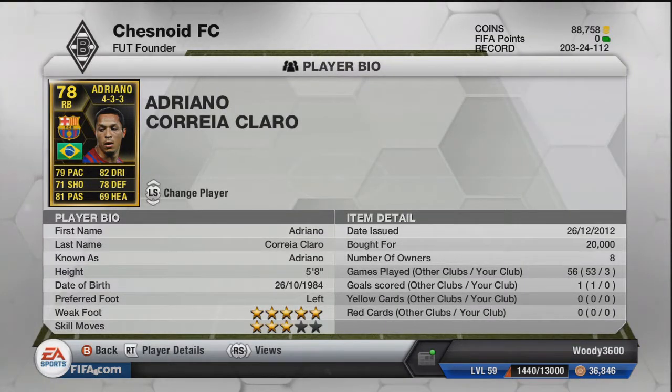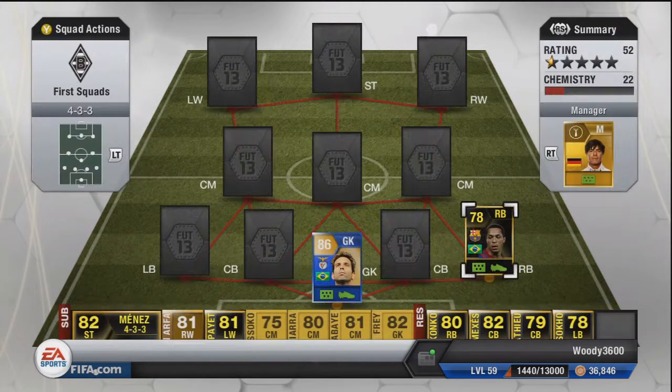At right back we're going to have second in-form Adriano from Barcelona — five star weak foot, which is very nice for a wing back. 79 pace, 78 defending, 81 passing, and 82 dribbling are his standout stats. Only 20,000 coins paid for an extremely solid right back. He's very good going forward and extremely solid defensively as a wing back.